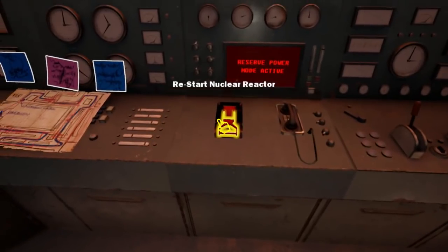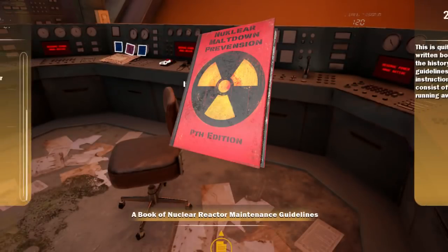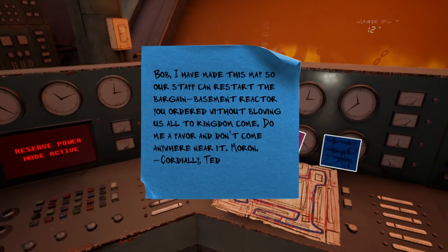A brochure for a company whose main goal is to fulfill all your low-to-mid-level lobby needs. On the back, one design in particular is circled in red pen — the cheapest one. The company tagline reads: 'Waiting never felt so good.' It is quite possibly the worst written book of guidelines in the history of time. The guidelines make no sense, and the instruction drawings show a sick person running away from a large fire. Bob, I've made this map so our staff can restart the bargain basement reactor you ordered without blowing us all to kingdom come. Don't come anywhere near it, moron.